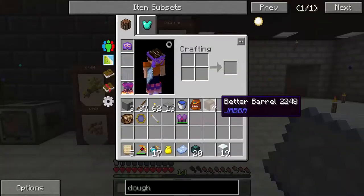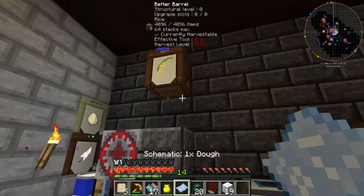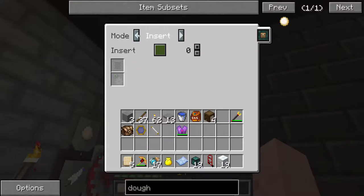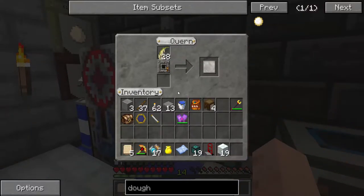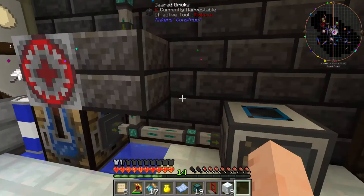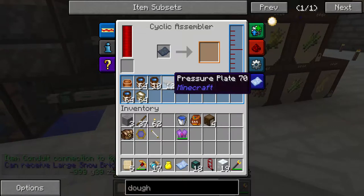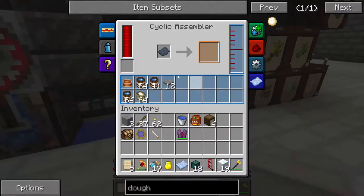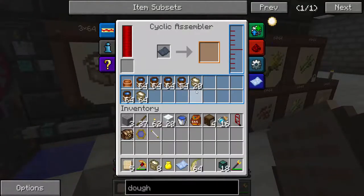I've got two barrels of rice here, so let's move one of these over. Get out an item conduit - let's see if I can get this to work. Extract on the barrel, insert into the quern - is it going in? Yes. The quern does require power, but it's not coal or anything - it's actually pressure plates that churn or crush the rice into flour. There we go - flour! Now it's going in.